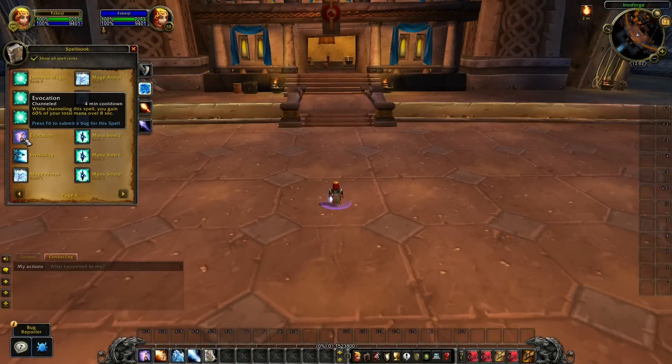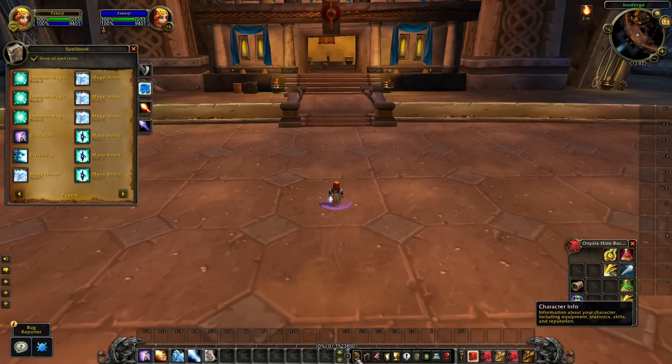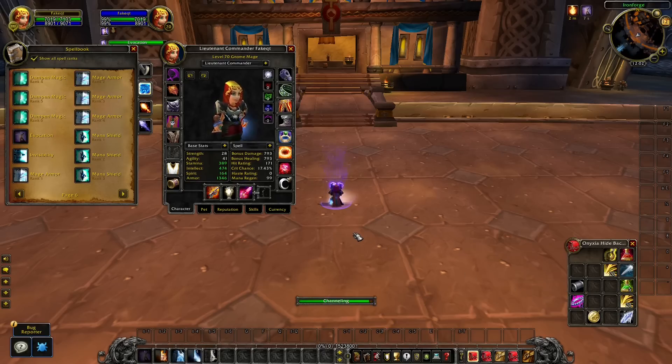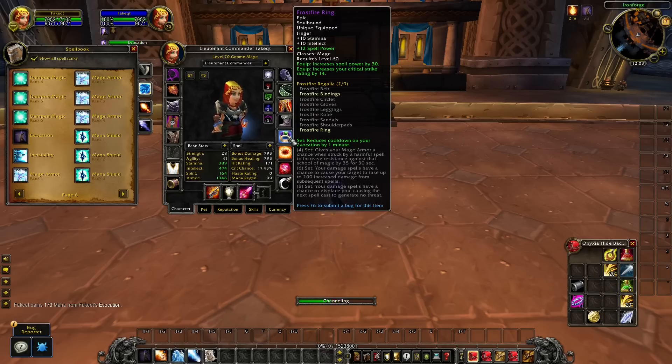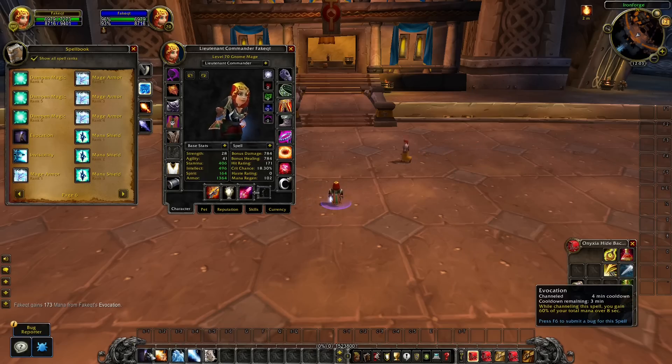Next up is the Mage. The cooldown of your Evocation spell has been reduced in the pre-patch — it will now be 4 minutes. But if you have 2 Tier 3 items I recommend using them before you activate this cooldown, because 2 Tier 3 items will reduce the cooldown of Evocation by 1 minute. So you equip the 2 Tier 3 items, use the cooldown, then unequip the items and you'll only have a 3-minute cooldown left on your Evocation.